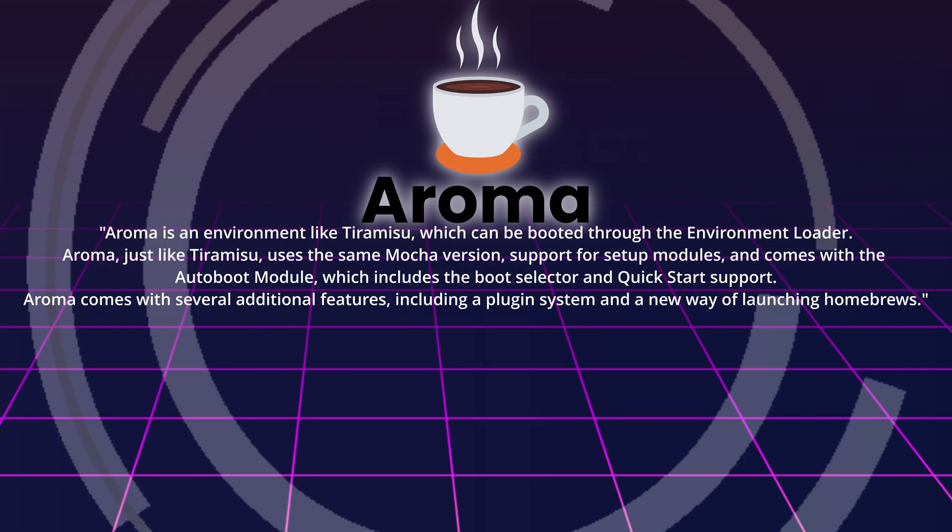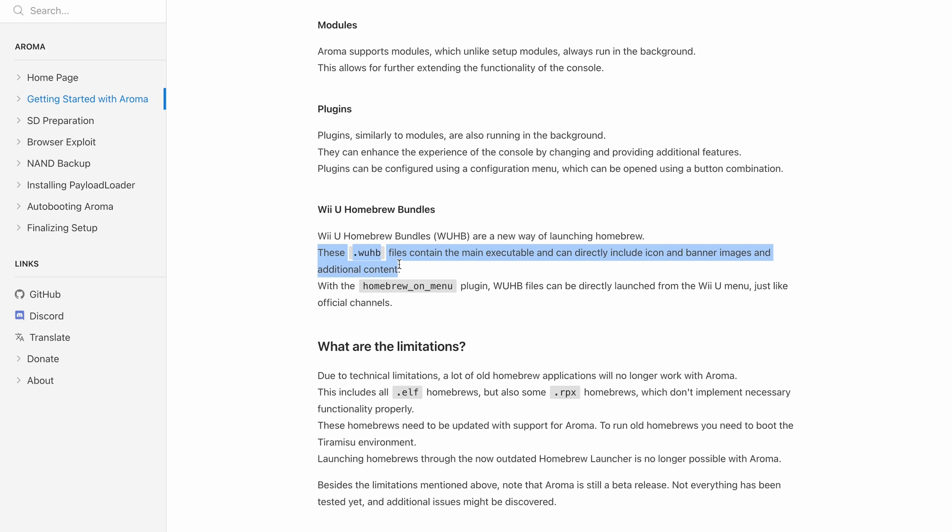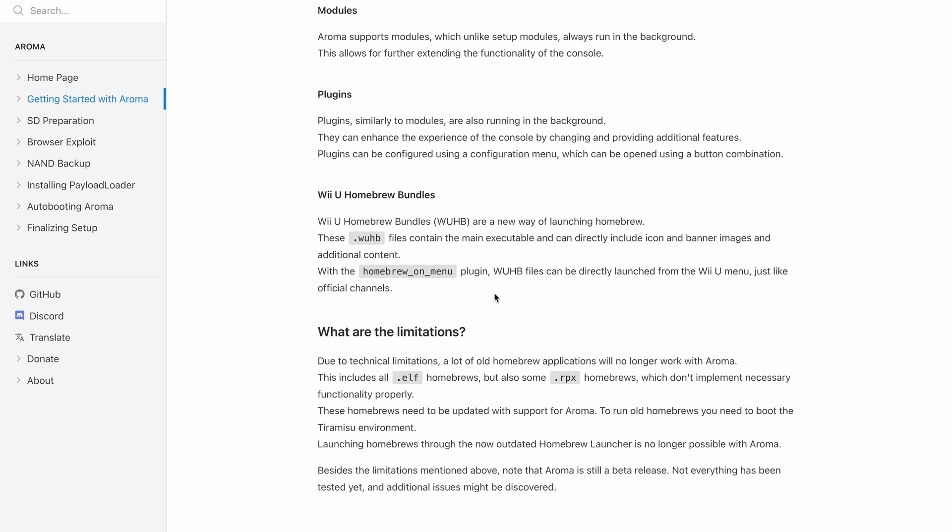Aroma, just like Tiramisu, uses the same Mocha version, support for setup modules, and comes with the autoboot module which includes the boot selector and quick start support. Aroma also comes with several additional features including a plugin system and a new way of launching homebrews. I also noted that Aroma doesn't allow running .elf and some .rpx applications because they just don't support the new features, but their new file format — .wuhb files — are really cool because they can be run straight from the Wii U home menu and can bundle in needed assets like icons and banner images.